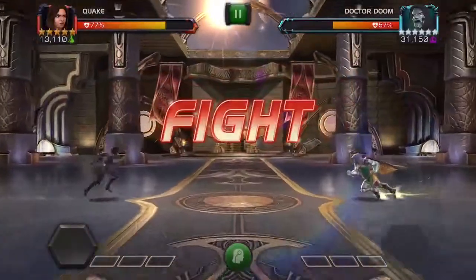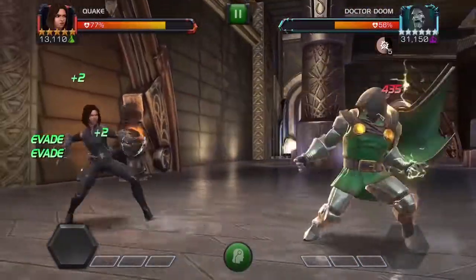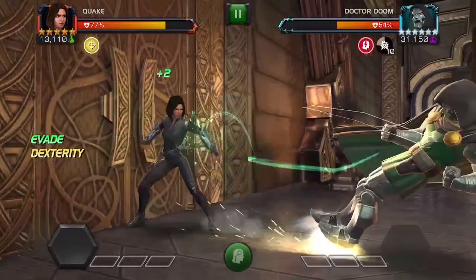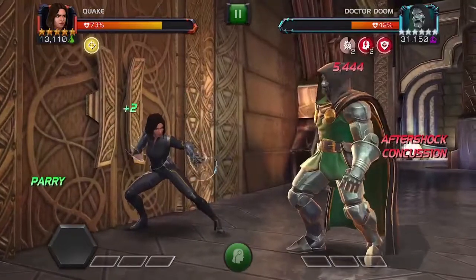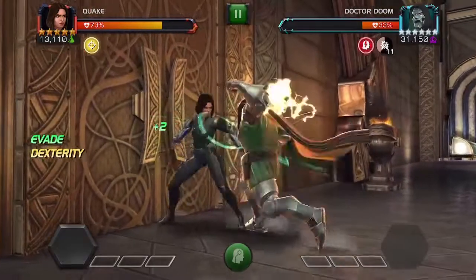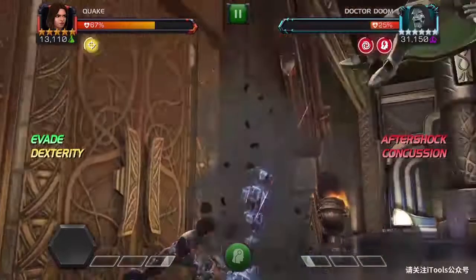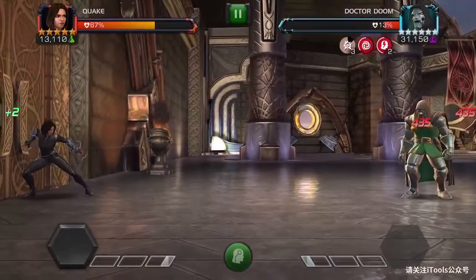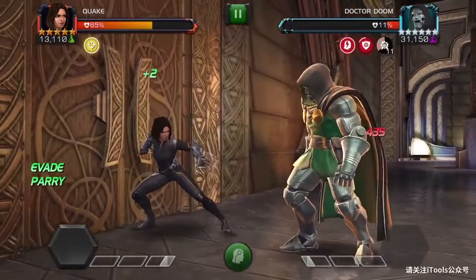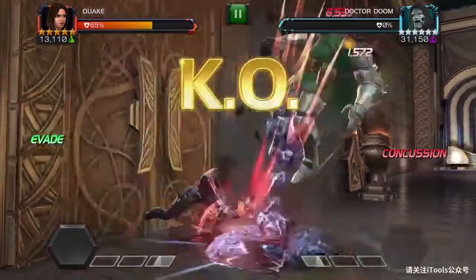I'll come back in with Quake. Normally every time I face Doom with Quake, he's got some sort of enhanced or natural power gain. Luckily this one does not have any power gain, so he's actually a little bit easy to fight with Quake — a nice surprise. Just doing the same thing: evade dex, evade parry. And because he doesn't have Oscillate either, you do a lot of damage every single second wave. We'll wait for one more wave and that should be enough to take care of business. And there he goes — he's down.